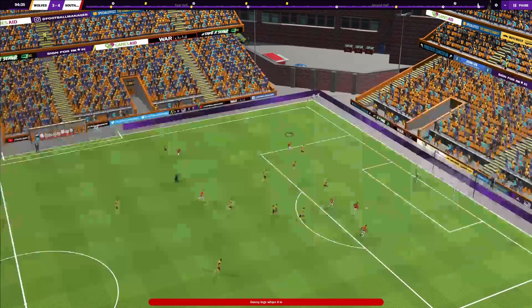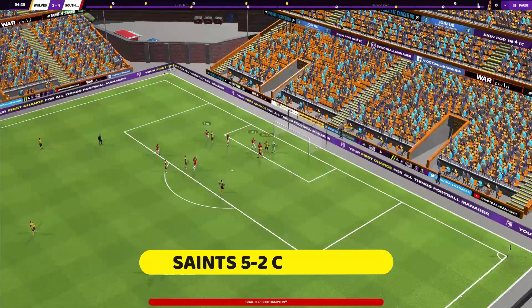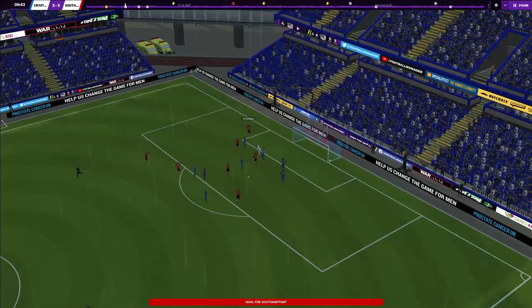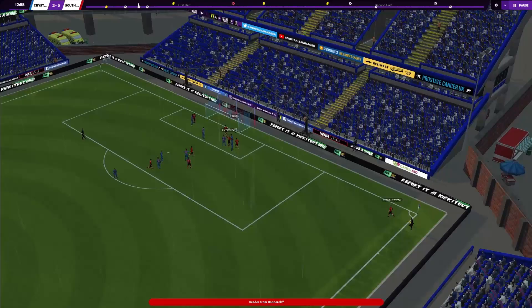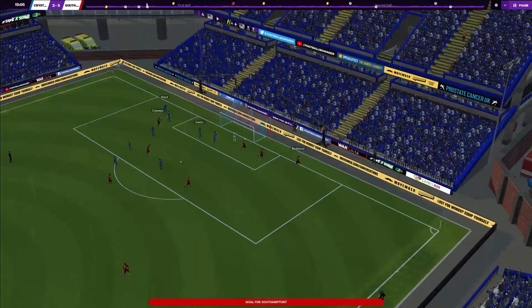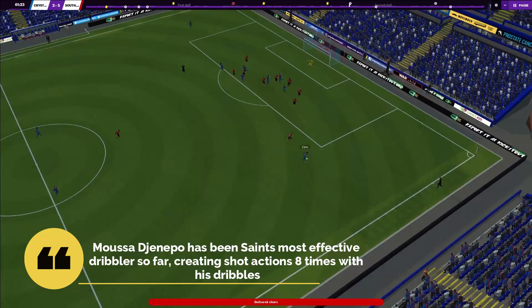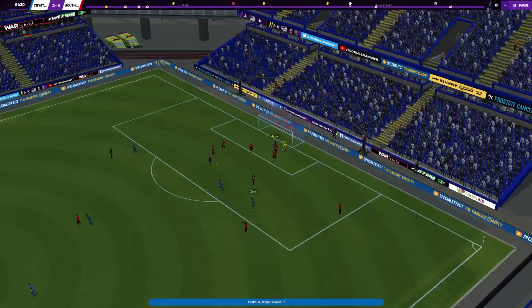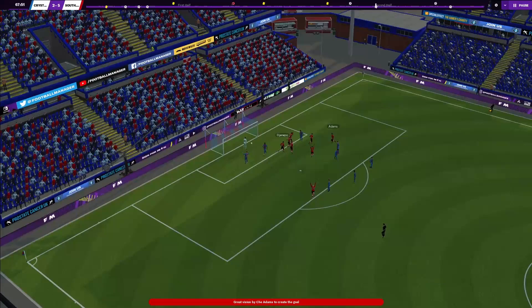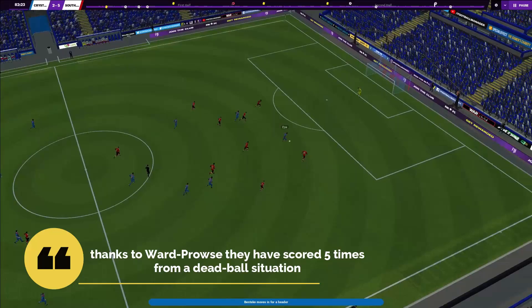Despite their intense approach, Southampton can be patient in build-up, usually building with a back three playing short passes to draw the opposition in. To get in behind, they like to play through balls or passes into space to attack the channels — they've registered 21 through balls so far, with only the top seven registering more. When the opportunity is there to attack central areas they play the ball forward rather than dribble, using their inverted wingers as the dribblers. Musa Djenepo has been their most effective dribbler, creating shot actions eight times with his dribbles — sixth best in the league. Southampton prefer to overload central areas and work the ball into the box, and set pieces have also been kind to them, scoring five times from dead-ball situations thanks to James Ward-Prowse.